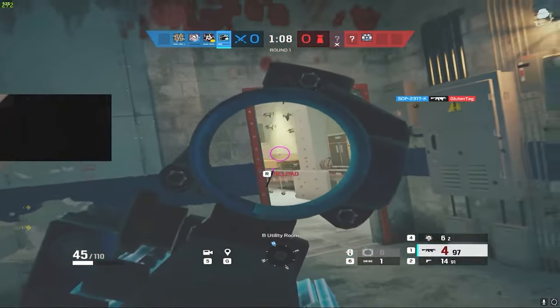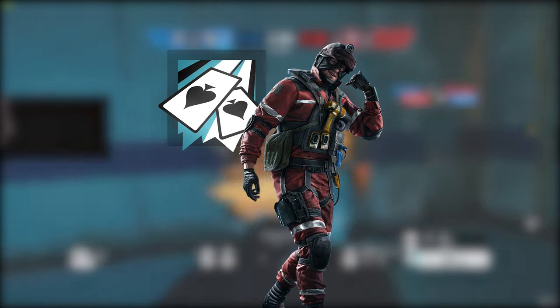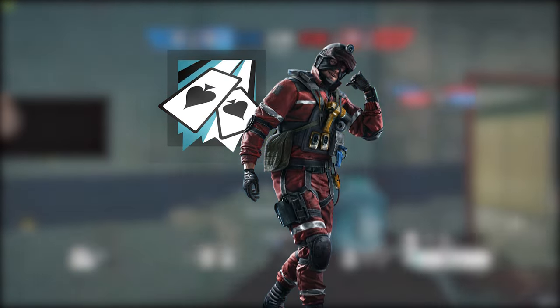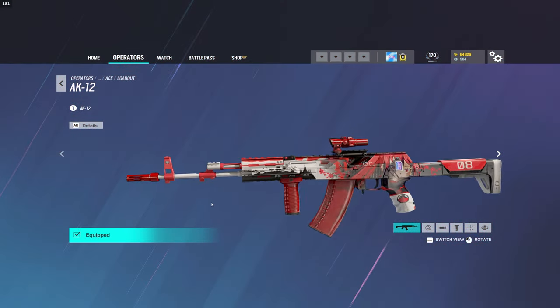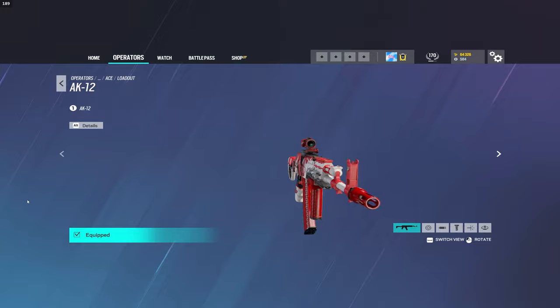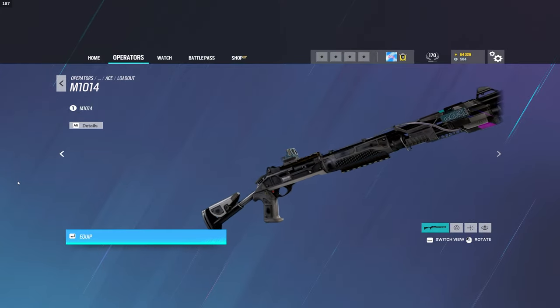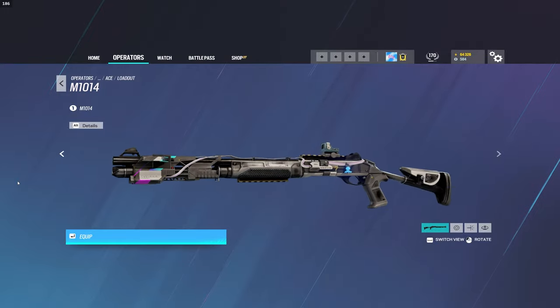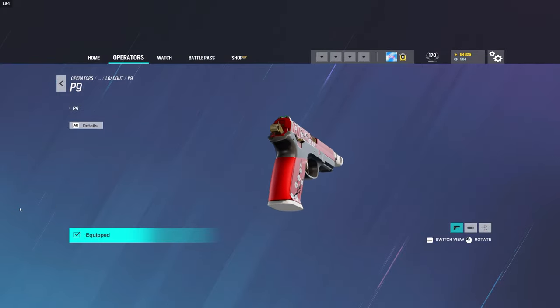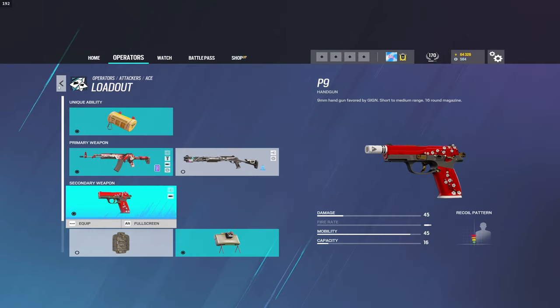Coming in at the 4th spot is the only hard breacher on the list, and that's Ace. While all the other hard breachers are incredibly good, it's clear that Ace is the best one this season. Looking at his loadout, he comes equipped with the AK-12, which is one of the best assault rifles in the game. His other primary weapon is the M10-14 shotgun, arguably the worst shotgun in the game, so Ubisoft had to balance him somehow. Rounding out these weapons, he comes equipped with a P-9 pistol, which is one of the better pistols in Siege. Looking at his loadout alone, none of the other hard breachers besides maybe Habana come close to raw firepower.